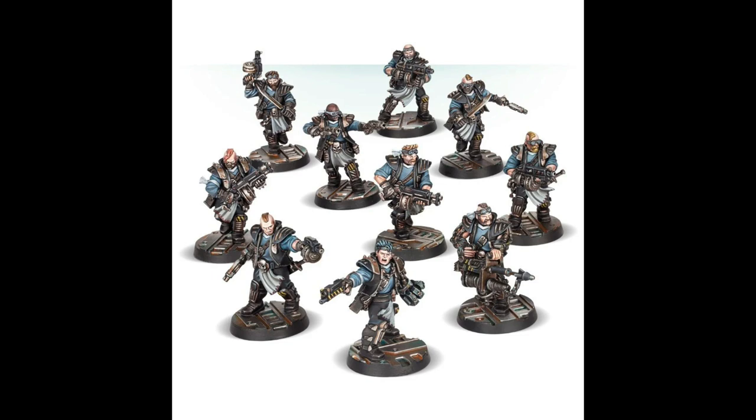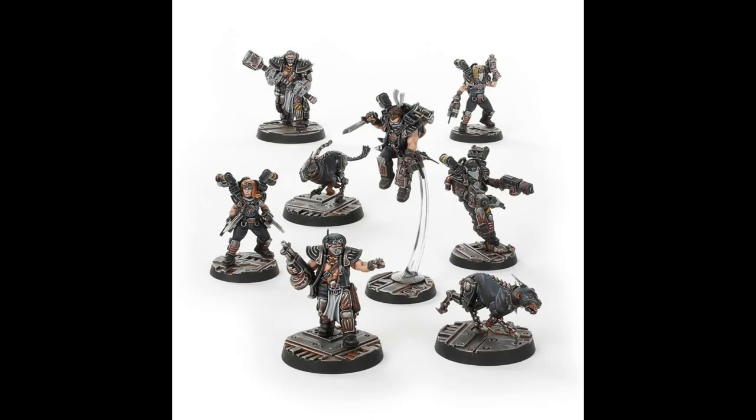Moving on to House Orlok — this is number four. You get ten miniatures in the box. Running through what we've got: auto guns, shotguns, stub guns, auto pistols, harpoon launchers, sawn-off shotguns, servo claws, combat knives. For House Orlok, this is a pretty good spread and they're nice miniatures with good weapons. However, they are missing a few things you're going to need. Important to note, you do get heavy stubbers in this box — off the top of my head — so you can swap out the harpoon launcher for a heavy stubber, which is probably more optimal.